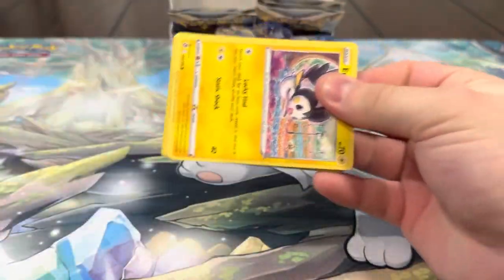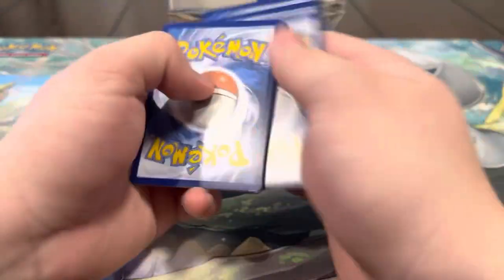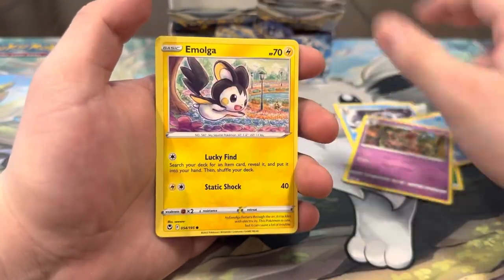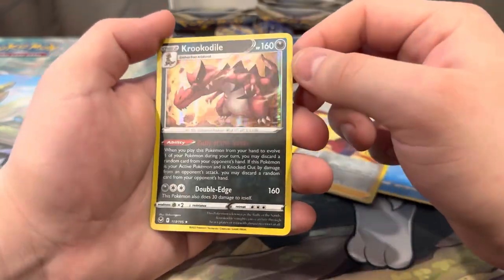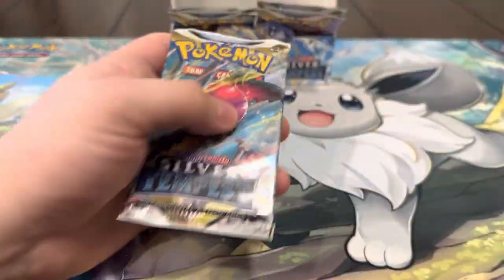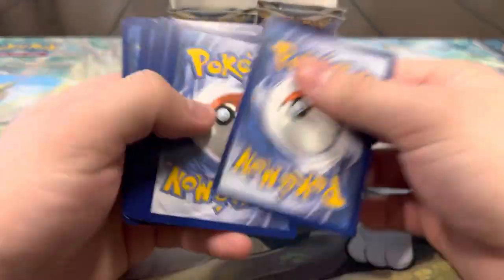All right guys, next pack — six packs left. Glalie, Candace, Behemoth, Emolga, Beldum, Stunfisk, Boltund, Snowrunt, Lancelot reverse — oh, hollow Krookodile! Very nice. I love the artwork on that — Krookodile is a pretty cool Pokémon. I want to pull that rainbow Lancelot eventually, I like Lance a lot. It's pretty cool.